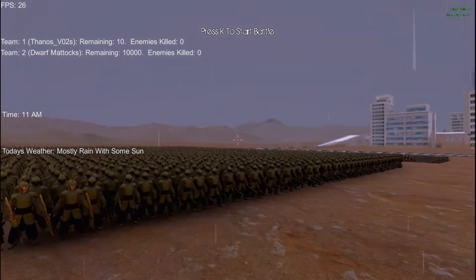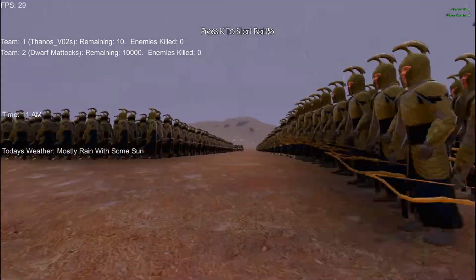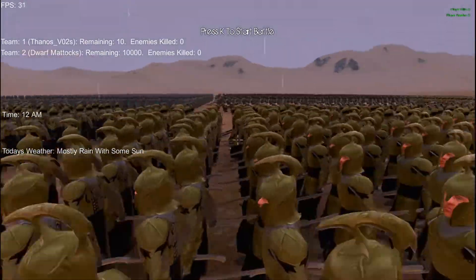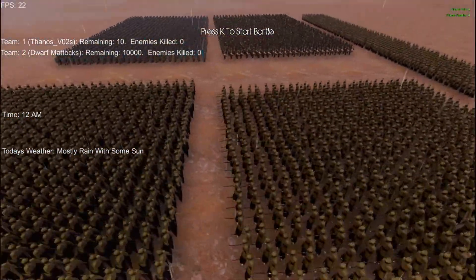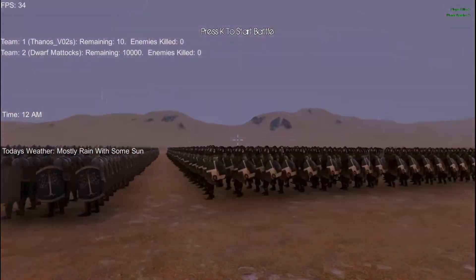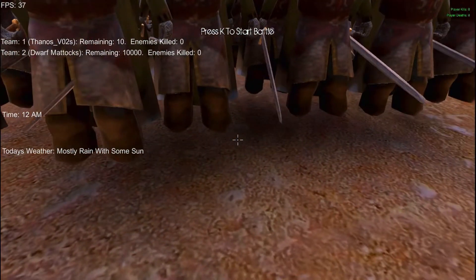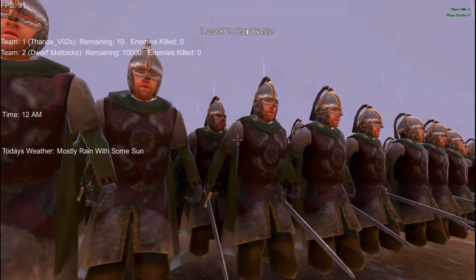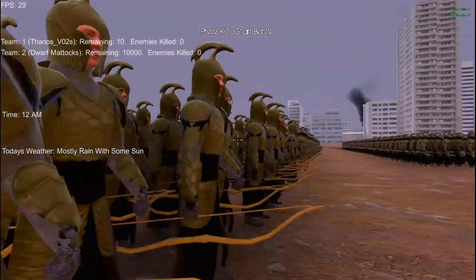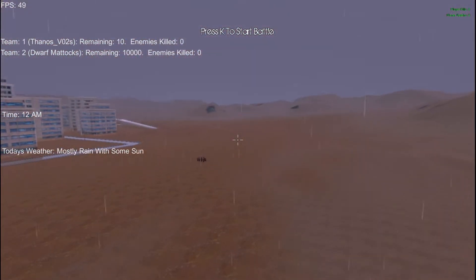We've got Gondor heavies, we've got elves with shields, we've got dwarven mattocks, we've got elven archers, more elves with no shields this time — they're not on top of each other. We've got the ones with just the swords. And then we've got some Rohan infantry, who I just noticed have no feet. That must be awkward for you. And of course our elven archers here in the back.